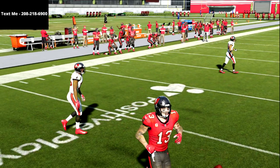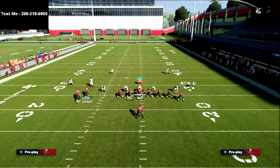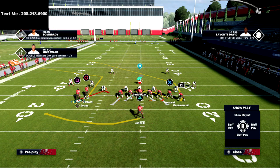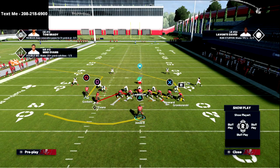It allows them to kind of glitch out in man coverage — you're not going to be able to jump it because they're just frozen in man-to-man. Another route like this is the flanker spot. We talked about this in a previous video — it's basically the same concept, we're just going to motion to the opposite side.